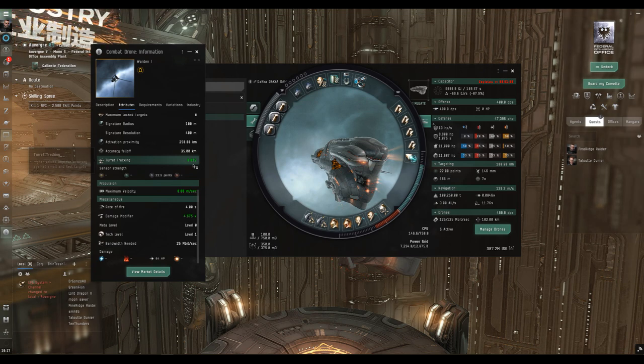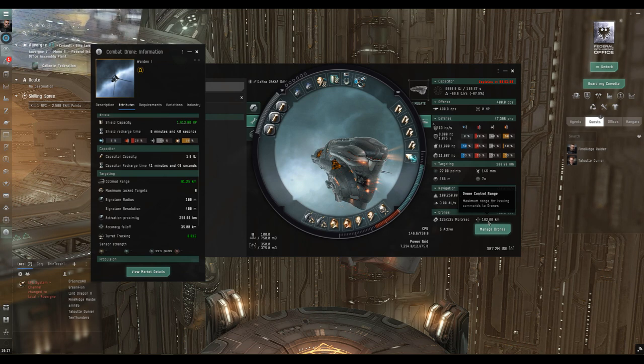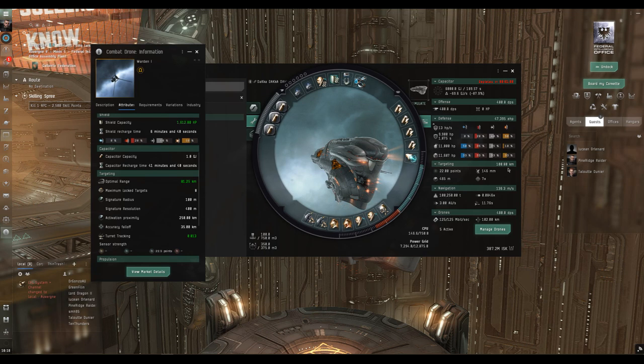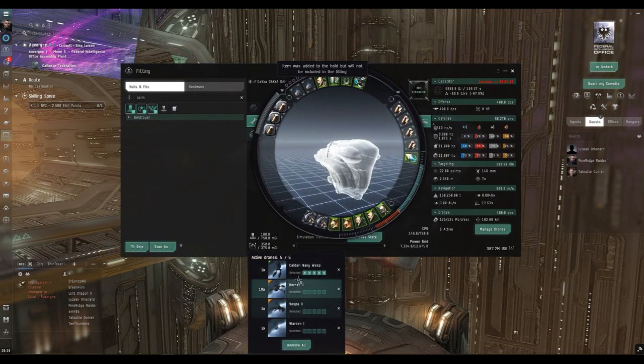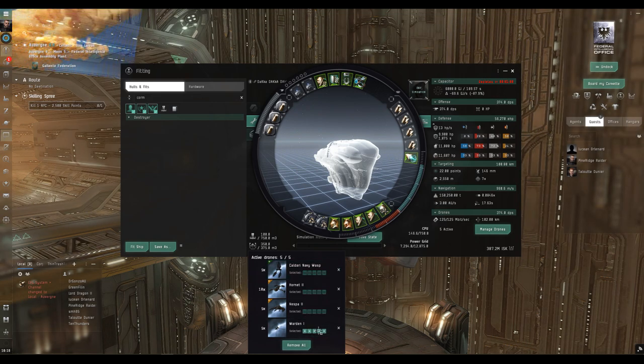The Wardens deal only kinetic damage — damage type is racially set for whichever flavor of sentry drone you use. They have very poor tracking, but that shouldn't be an issue at such long range. We've got about 100 kilometer range on the Wardens, 100 kilometer locking range, and 102 kilometer drone control range — that synergy of 100/100/100 is very useful. In simulation, the Caldari Navy Wasp heavy drones put out 480 DPS; switching to the Wardens drops us about 100 DPS, but the range is the thing.